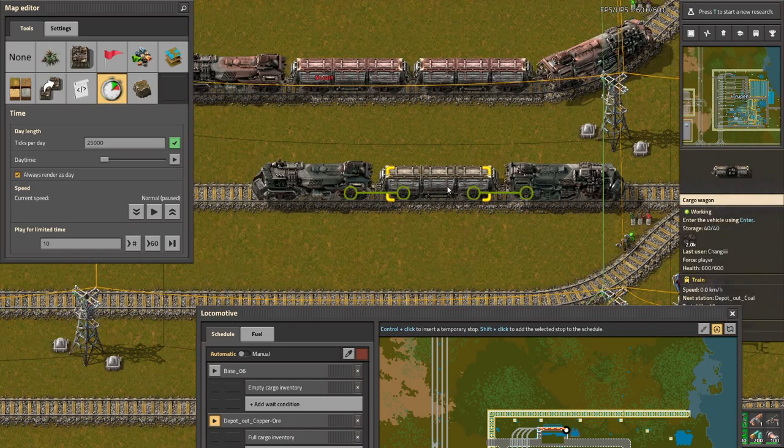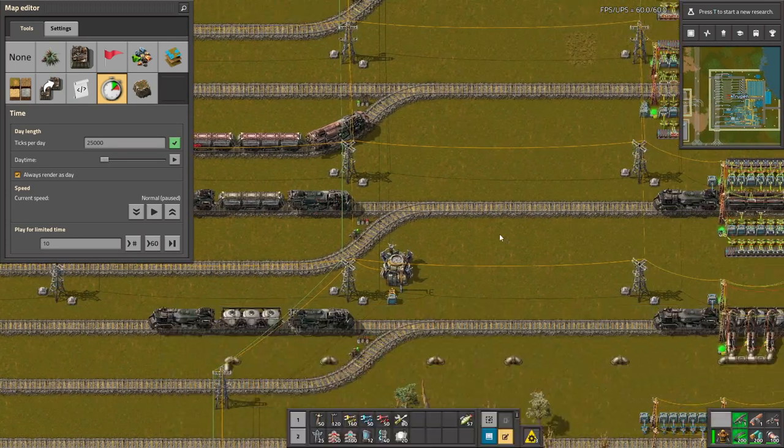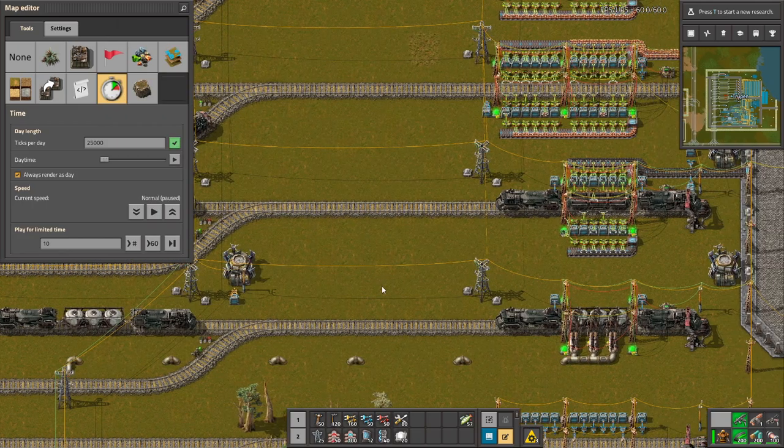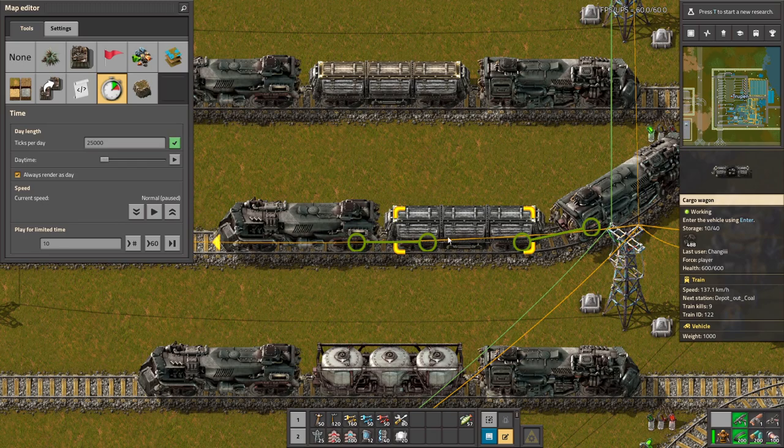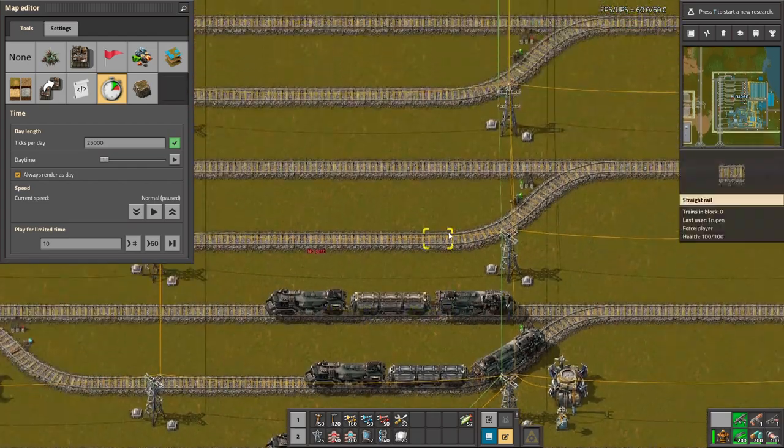This one is not triggered yet so it's still the basic color, but let's make it trigger. Now let's compare: this is the normal one and this is with coal — you can see it's a bit more black, but it still keeps the vanilla style.